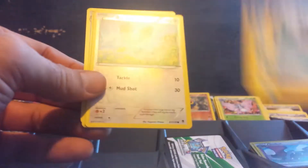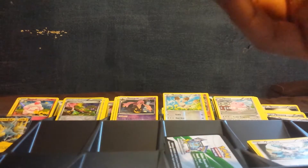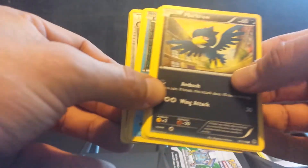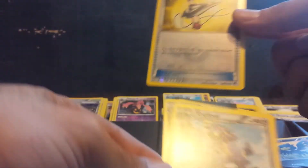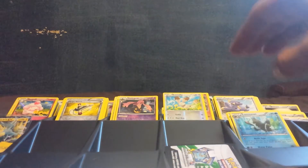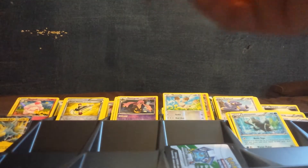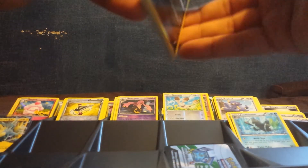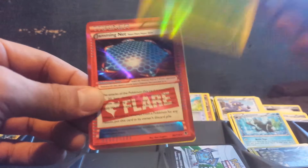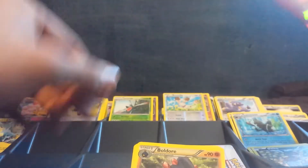Bunnelby. Blissey. And Lysandre's Trump Card. Target Whistle reverse holo rare. Exploud. And no trainers. Can we get an EX in here? Another full art? We got Yanma Mega reverse holo rare and a Jamming Net — that is an awesome pull right there. And we got a VS Seeker out of that pack. Excellent box.